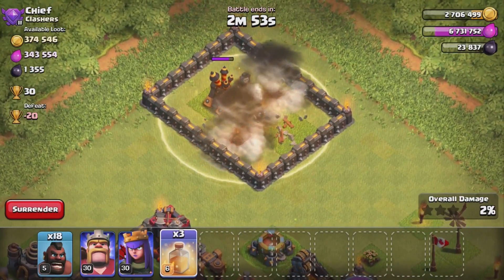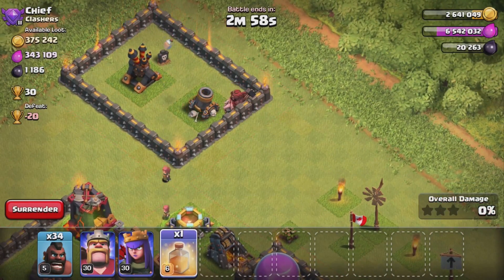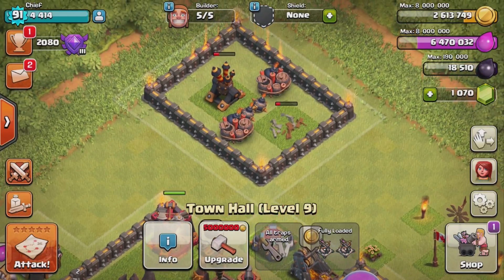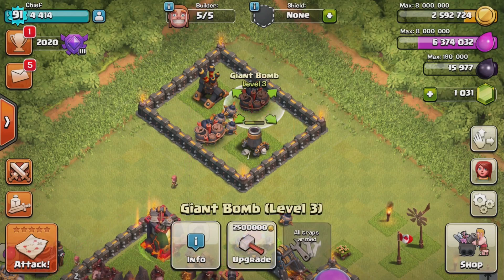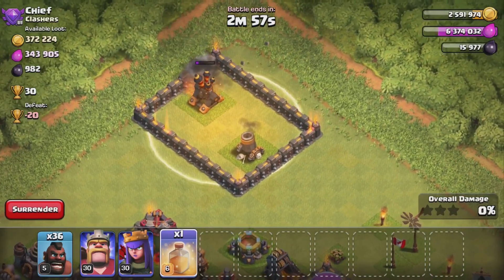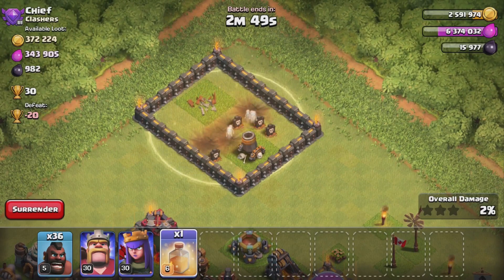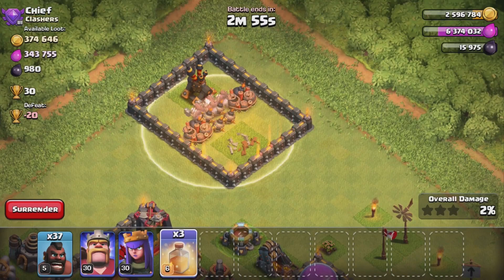The best strategy for giant bomb placement has been to place them in the path of the most destructive ground troops with mid-range hit points. Troops such as bowlers, valkyries, and miners have all been an important focus, but hog riders have always been the most popular. Because hog riders target defenses, it's easier to predict their pathing. The most popular tactic has been to place two giant bombs next to each other between two defensive buildings where hog riders will path — coining the phrase 'bacon maker' — as triggering two bombs simultaneously was instant death that attackers couldn't heal out of.